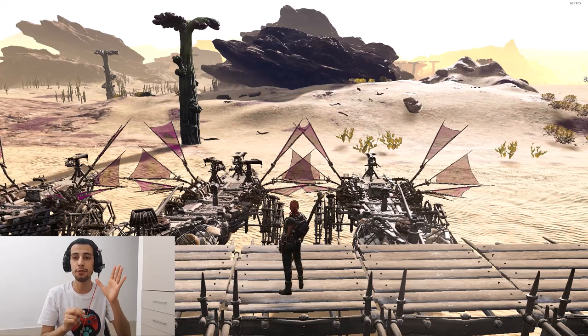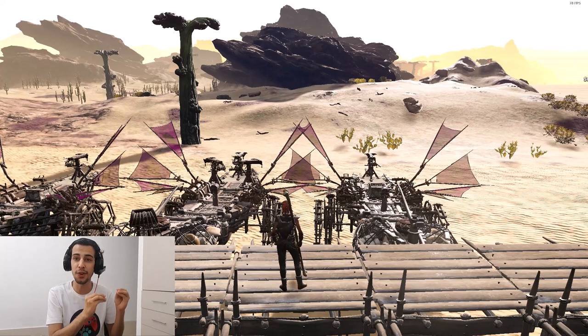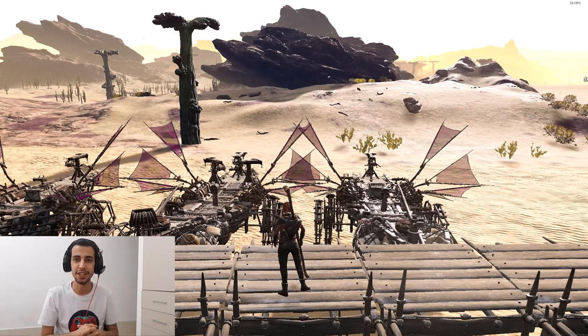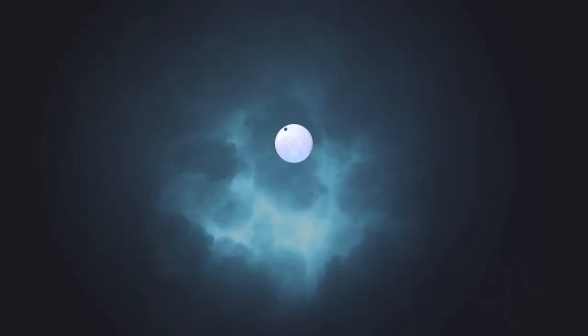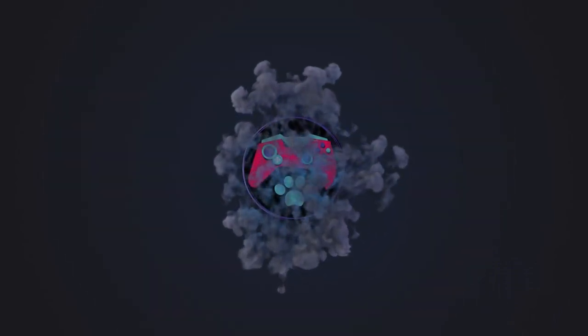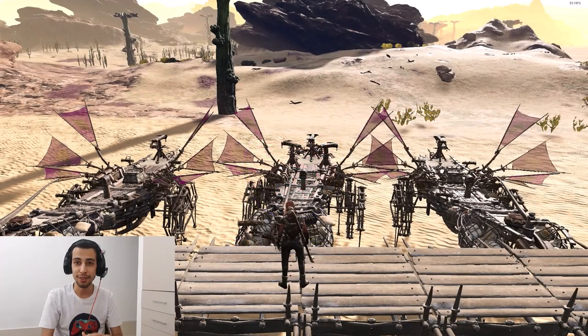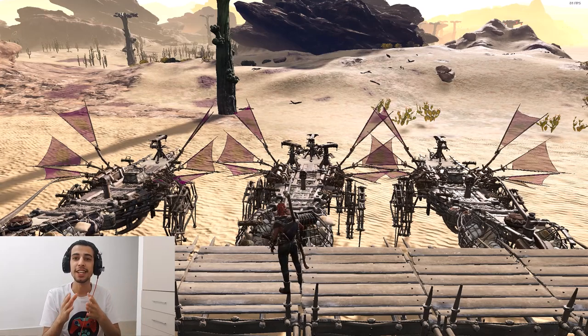We have three different types of rig for the dingy walker. I'm going to explain each one of them and which one is the best to use for your PvP. Hello everyone, Darkhat here with the Last Oasis Season 5 tutorial series. In this video we're going to talk about the three different rigs for the dingy and which one you need to use.